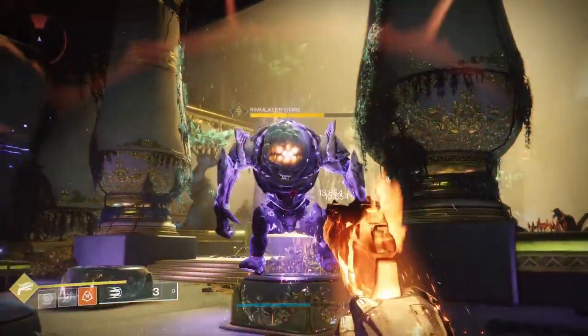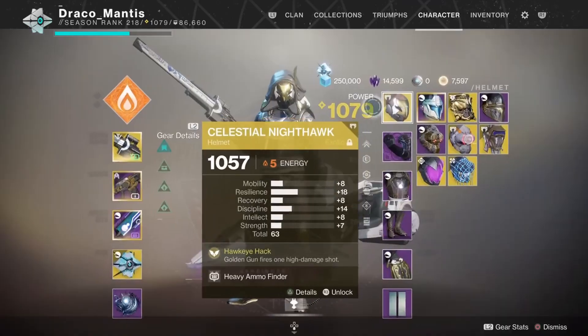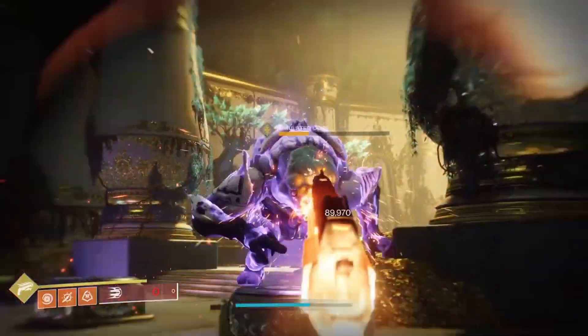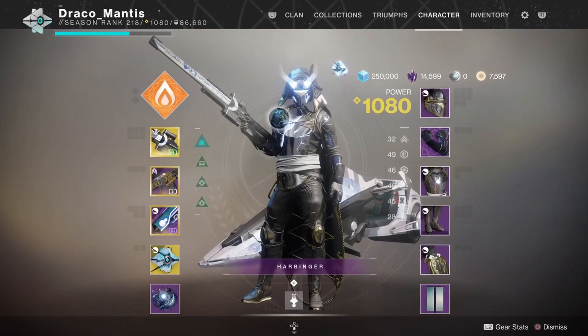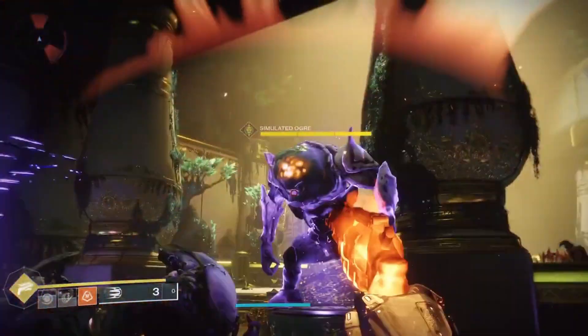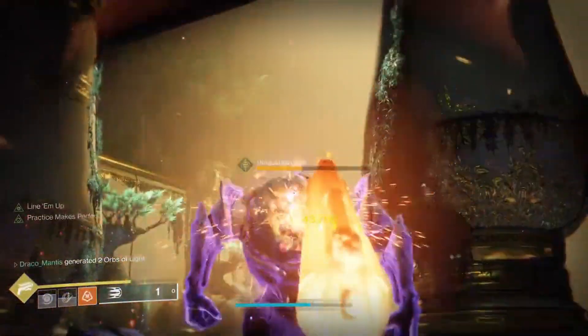As you can see, on top tree gunslinger without the helmet you get six shots of golden gun. If you put the helmet on you will get one super powered shot, however on top tree gunslinger you cannot under any circumstance do a precision hit.